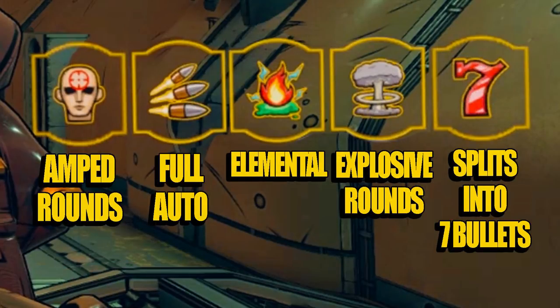Here's a close-up look at all five slots. The first one on the left shows a head with a target, and that gives you amped rounds. The one next to that turns it into a fully automatic pistol until you reload again and roll something new. The one to the right of that gives the bullets an elemental ability — it will be random which one you get, and you can see the picture reflects that with fire, shock, and corrosive. The next one gives you explosive rounds, and then the last one gives you bonus damage by splitting bullets into seven, giving you seven times the amount of damage.